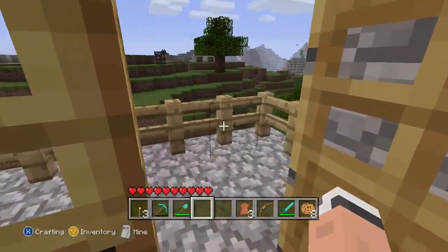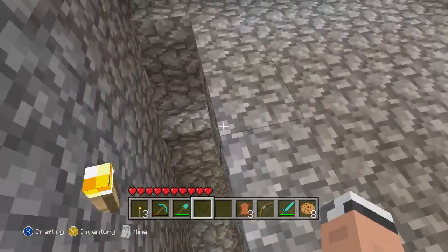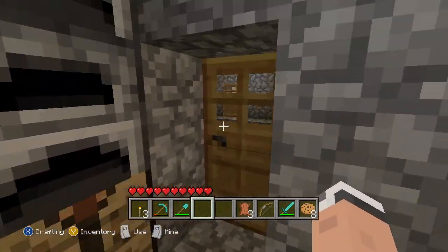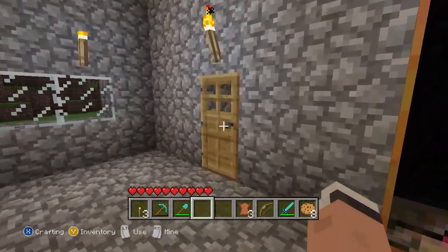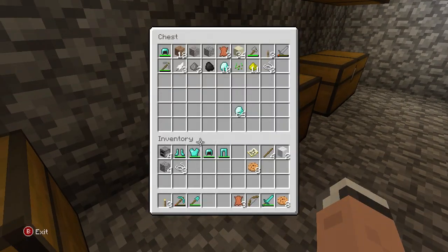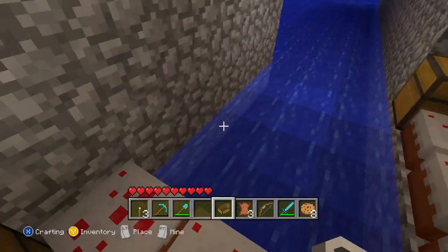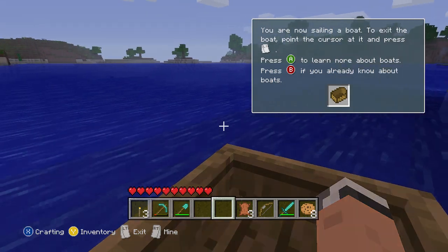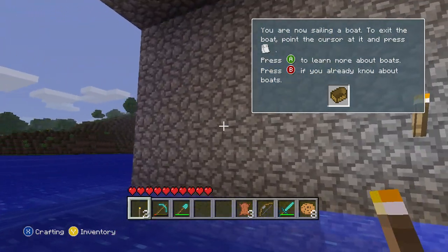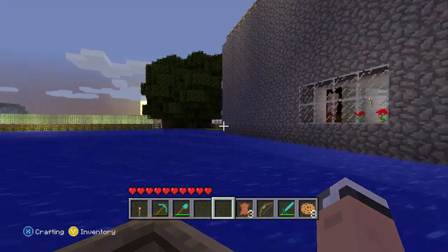We have a bunch of balconies, it doesn't really matter if I show you all of them. We have another storage room — not using it very much. We have a boat dock since we're living on a lake. We also added a bigger farm outside.